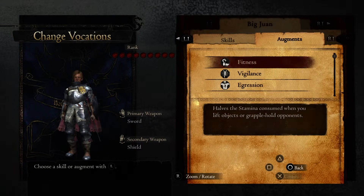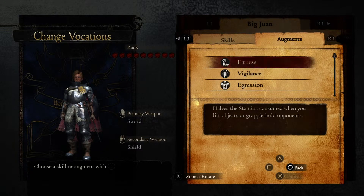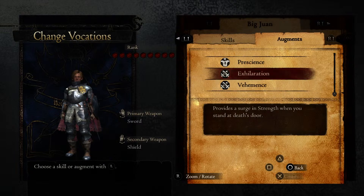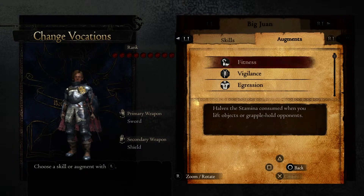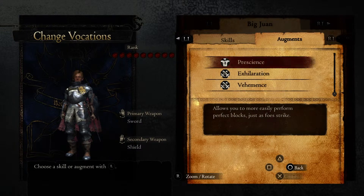A Fighter has a shield, it needs a lot of stamina, and there's an augment that the Fighter doesn't get in its own vocation. As I mentioned, when doing your build you'll need to get augments from all different vocations to set up your character as best you can. Proficiency is found on a Warrior and is very useful because it helps stamina consumption when performing physical weapon skills — moves like Dragon's Maw take up stamina, as does blocking. You'll need Prescience for that for your pawn.